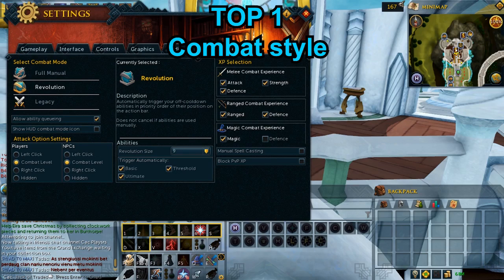After picking this combat style, your threshold abilities will be cast automatically and ultimates manually. With Revolution activated, you can easily watch movies — for example, I watch Rick and Morty while AFKing. It's a great combat style for people who like to AFK, and it is easier than pressing skills manually. In time, you can switch to fully manual combat style because manually you can do more DPS per second.